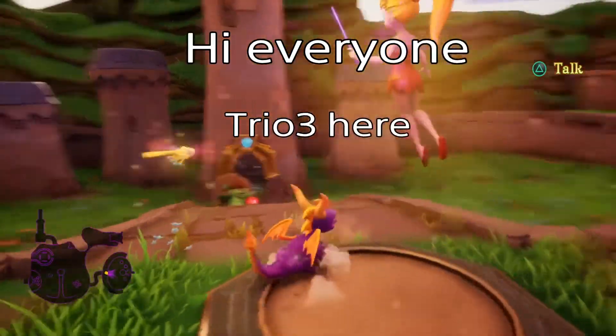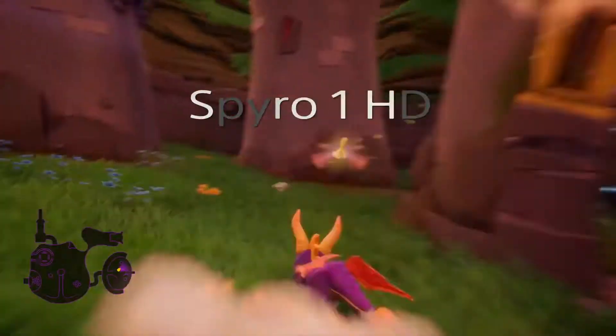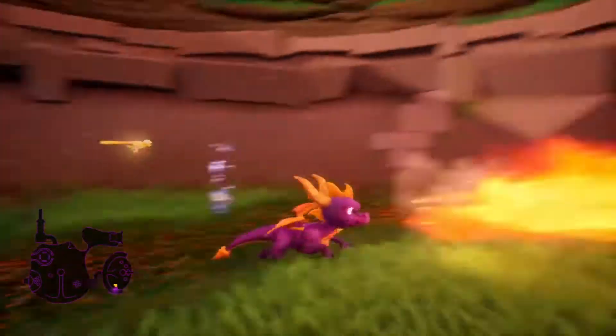Hi everyone, Trio3 here, and welcome back to my playthrough on Spyro 1 HD. Last time we realized that the dragons were turned into stone by an evil guy named Matthew Newark, and this time we are going to go ahead and head into the very first level of the game.